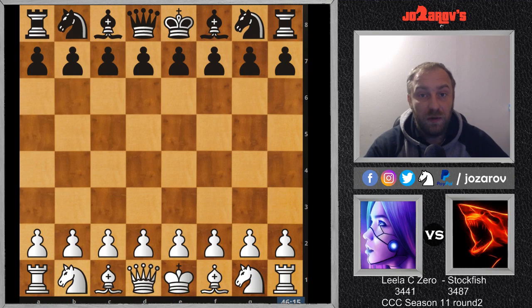Hello chess friends and welcome to the Computer Chess Championship Season 11 Round 2. The CCC features a double round robin with the best engines competing against each other. Today I wanted to show you the clash between LilaC0 versus Stockfish. Before this game, Stockfish was two and a half points behind LilaC0, so in order to make something happen in this tournament, Stockfish really had to win.